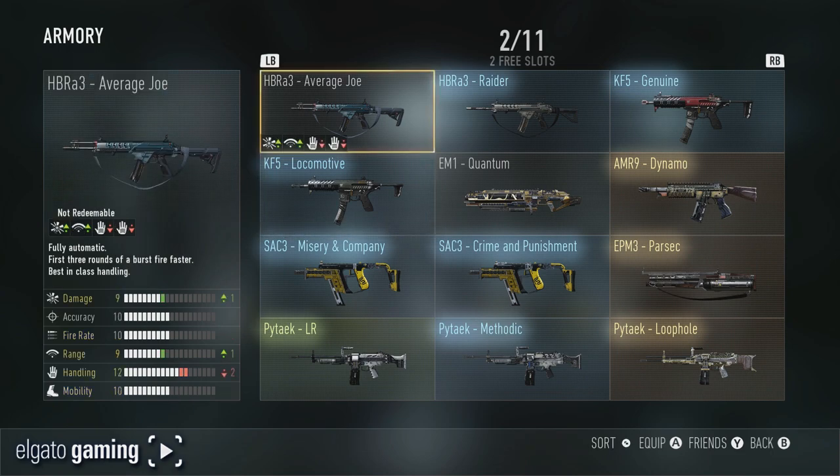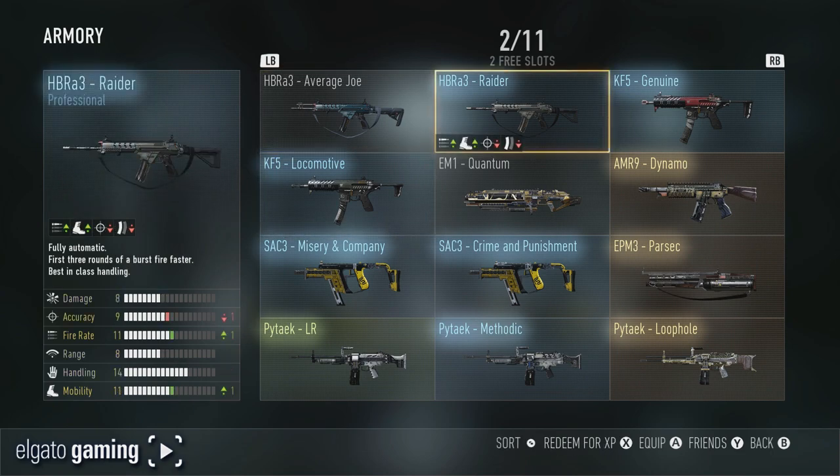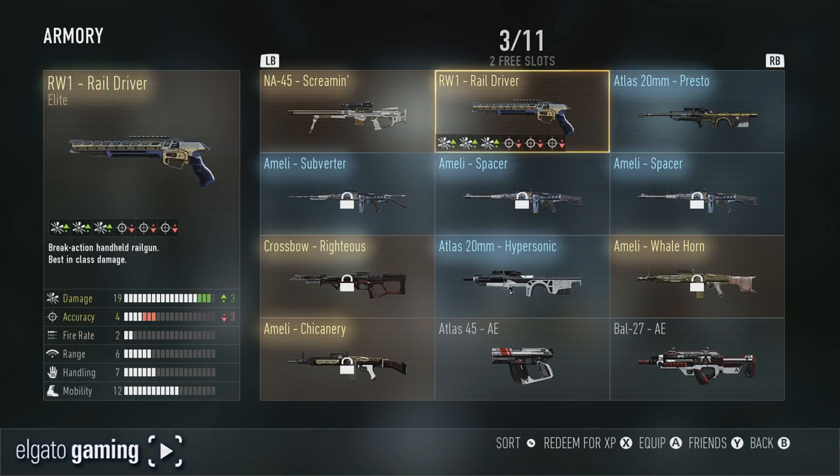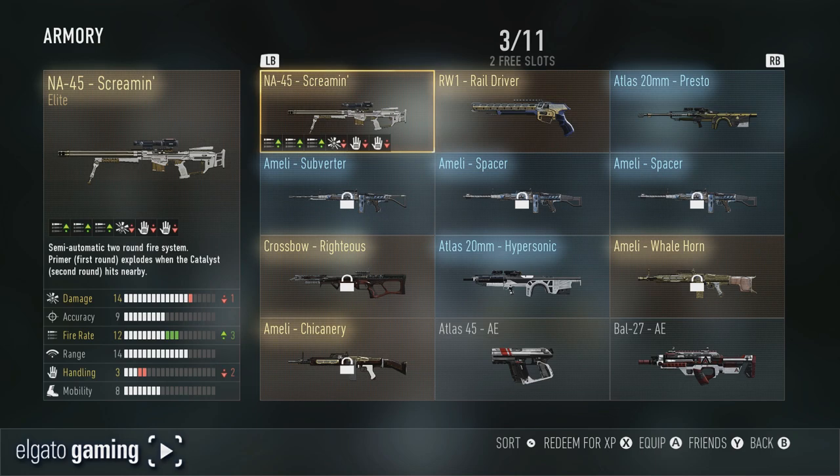Then we have the Average Joe HBR, the Raider HBR, and the KF5 Genuine. Moving right along, we've got the Atlas 20 millimeter Presto, which looks like a very solid gun for a professional version — no negatives, it just goes up two in fire rate. The RW1 Rail Driver, which is a very pretty gun, and the NA45 Screaming, which is an elite version of that sniper rifle.